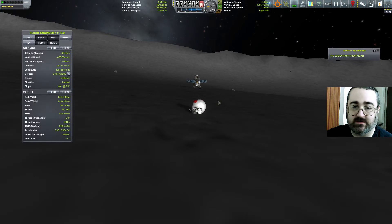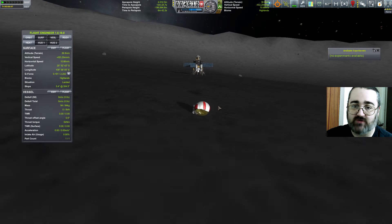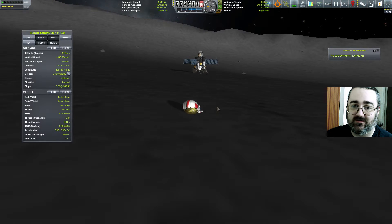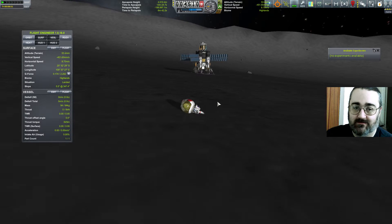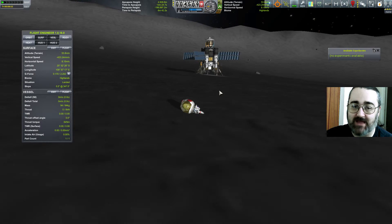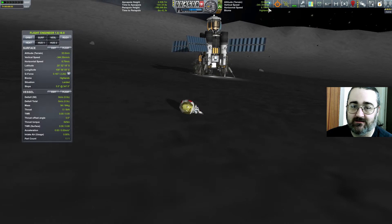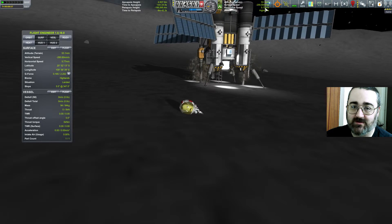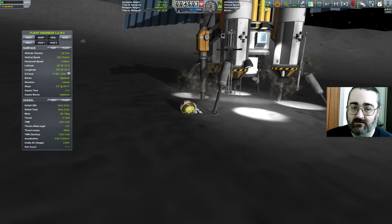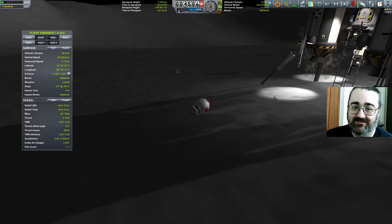Am I going to smash into it and break everything? I hope not. I do have an engineer so if any of the landing legs get broken they can be fixed. Come on, stand up. I think this slide might be ending just when I need it to. One of these days I'm going to have an EVA that doesn't end up with just sliding all over the place, but today is not that day. Slowing down — 6 metres a second. I should be safe enough to not actually break anything. I've gone straight through the legs — well done.